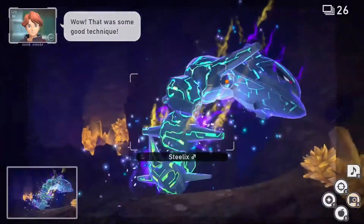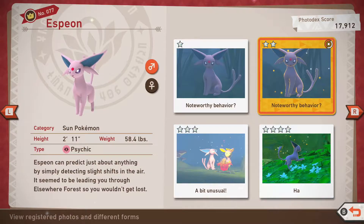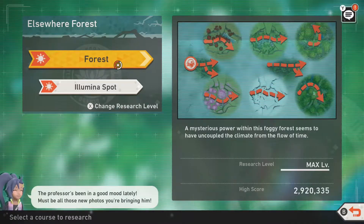Without further ado, let's get to it. Espeon can be found at the forest on Belusilva. In order to acquire all ratings, you will need to have unlocked level 3 for the forest.